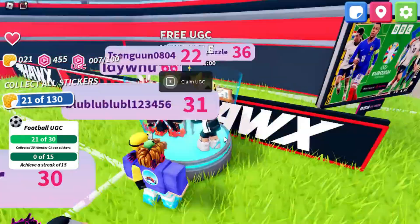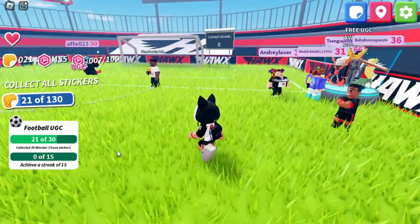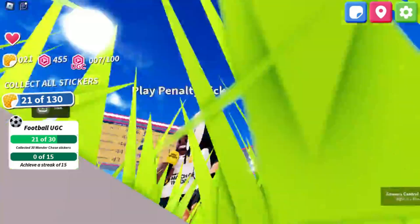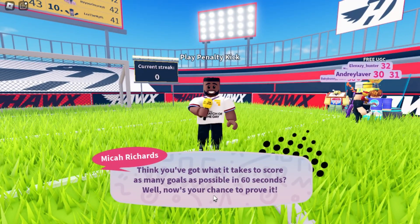For the UGC item, you can claim here if all tasks are already done. For the first task, you have to talk with this coach. Now you will play penalty kick. Just make 15 streak goals.